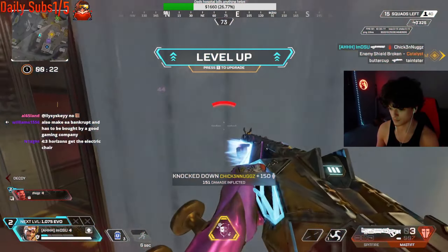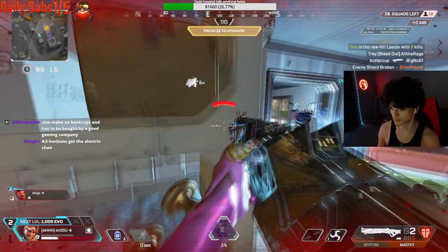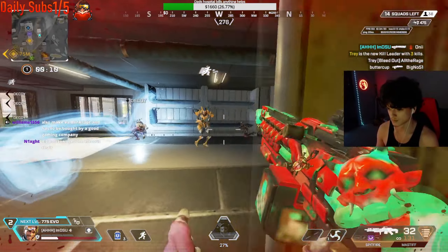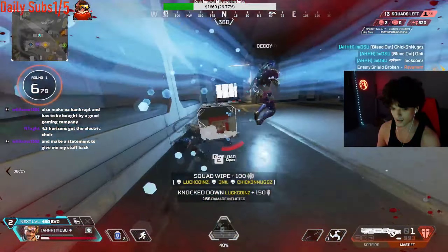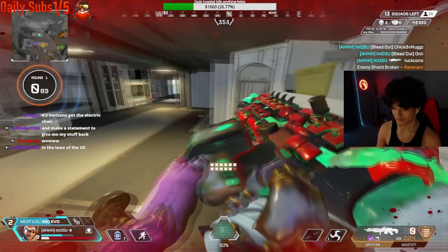Another example is a 1v3 situation where I destroy the Catalyst, but there are two more and I'm low HP. So I Mirage ult and play the corner. You can see the Bloodhound keep shooting my decoys, so I can keep jiggle peeking and pre-firing because I know exactly where he is. Whenever an enemy shoots a decoy, they get the marker above their head and you can out-position them — you basically have free wall hacks on them. It's amazing.